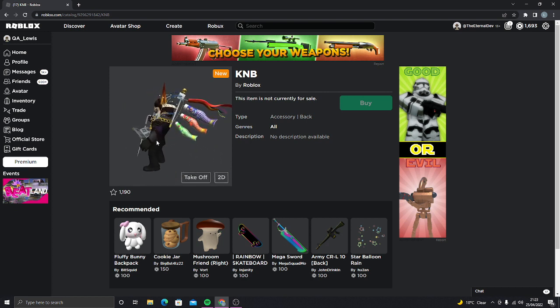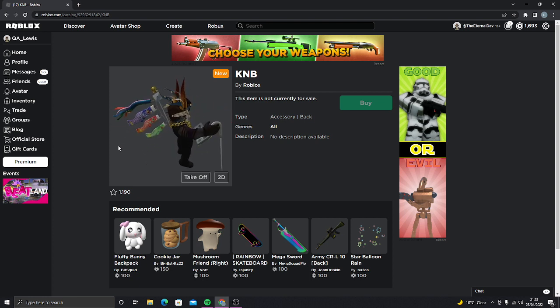I'm showing you how to get the key and B item. The key and B item is an item available on the catalog. So how do you get it then?